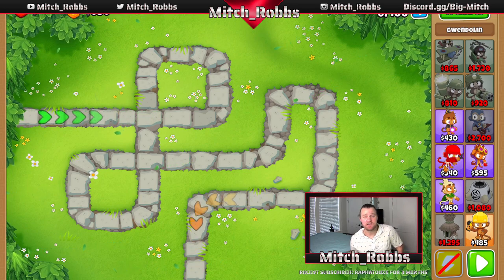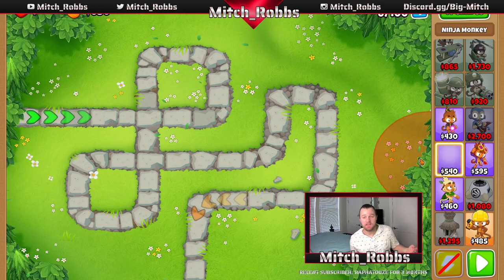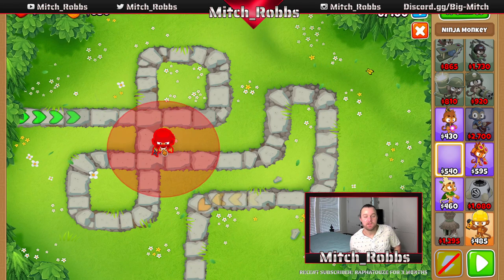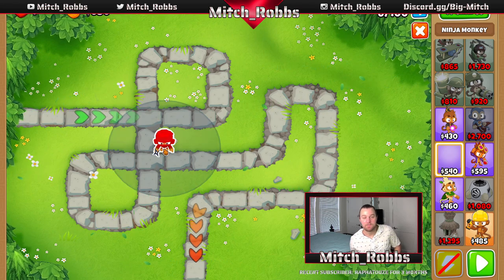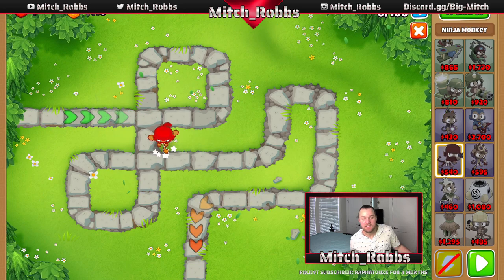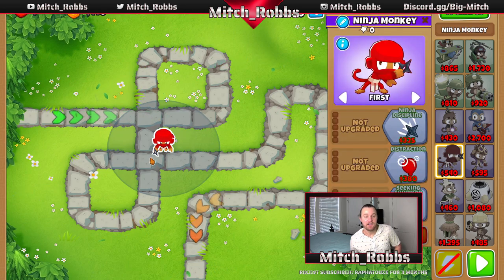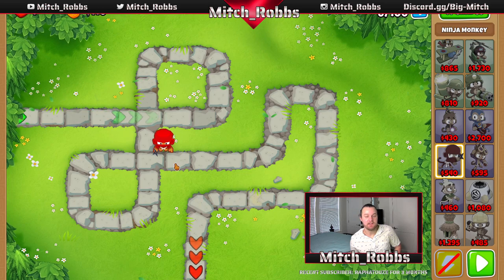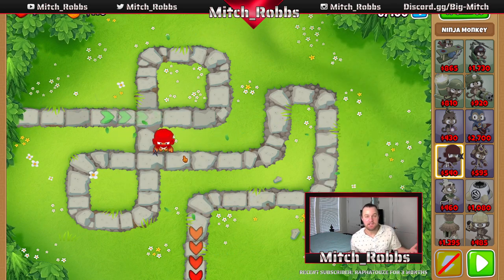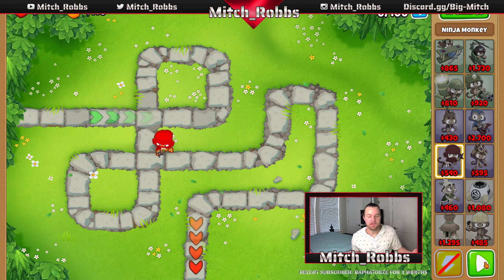We're going to have a ninja start. Ninja's really good for early game popping power — he pops a lot of bloons quickly, one layer at a time, until you get double shot. We're going to place him as far left and as far bottom as possible, pixel perfect, because it works better and I have this all mapped out. He'll cover a key intersection and carry us through the MOAB at round 40.